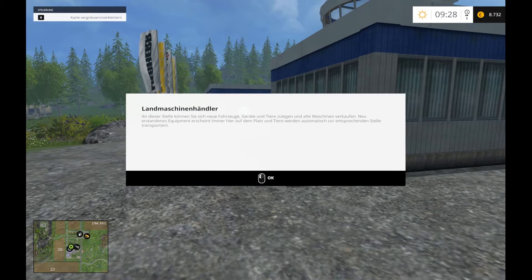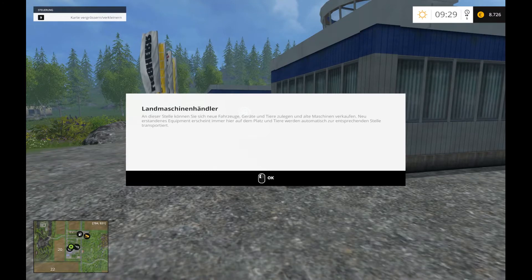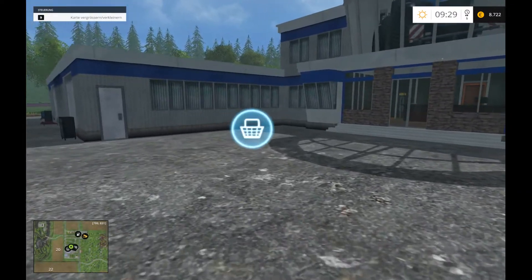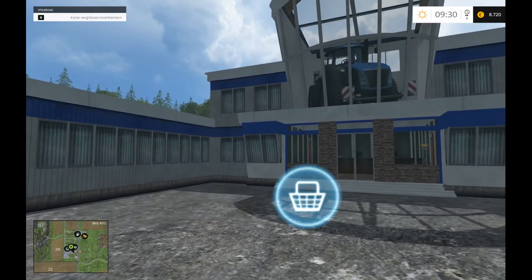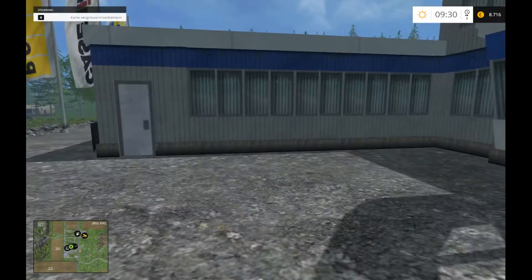Landmaschinenhändler. An dieser Stelle können Sie sich neue Fahrzeuge, Geräte, Tiere zulegen und alte Maschinen verkaufen. Neuerstandenes Equipment erscheint immer hier auf dem Platz, und Tiere werden automatisch zu entsprechenden Städten transportiert. Da wollen wir mal gucken, was es hier so schönes gibt. Warum steht schon was da? Das war nur ein Bild.